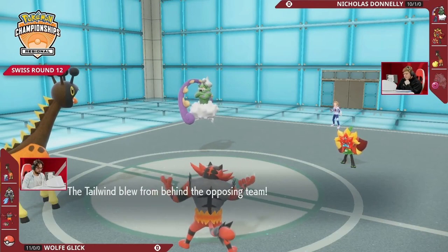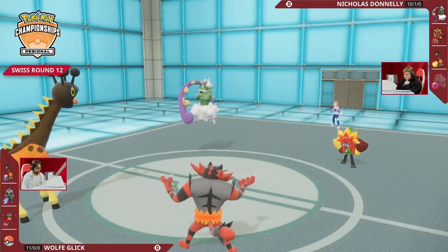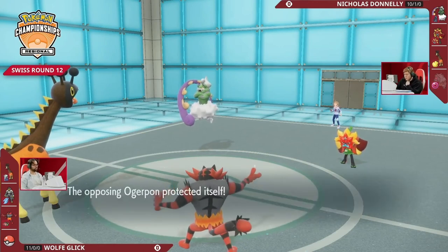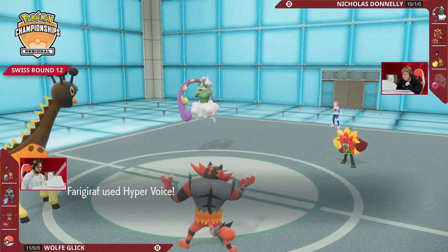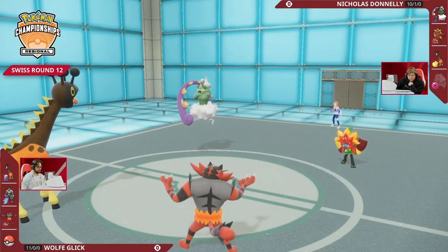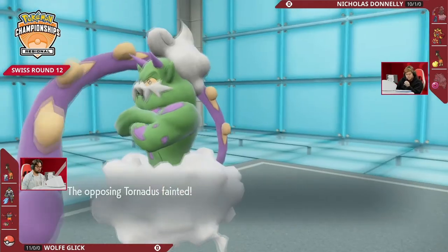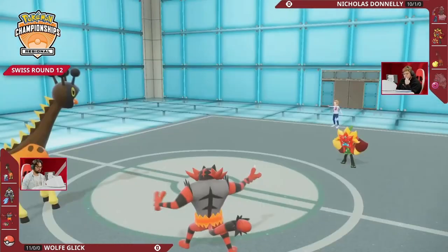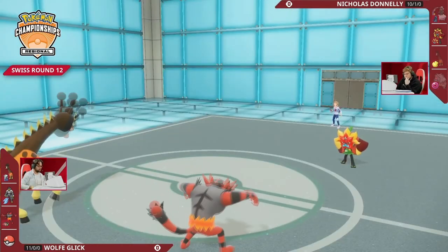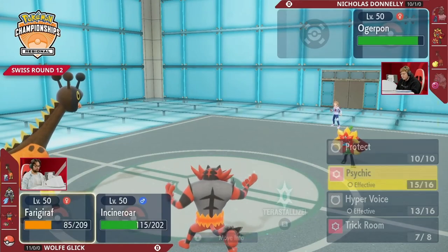We're going to see the tailwind go up again. Nicholas just preserving the hearth flame Ogrepon — just to give it its best effort and make sure it doesn't take any damage this turn — and also the parting shot doesn't go off here from the Incineroar, so it can't pivot out either. Hyper Voice will knock out this Tornadus, and it's all down to this Ogrepon to try to get the job done.